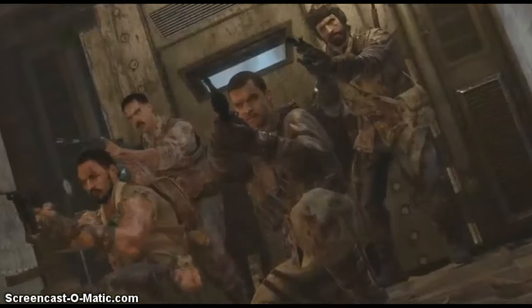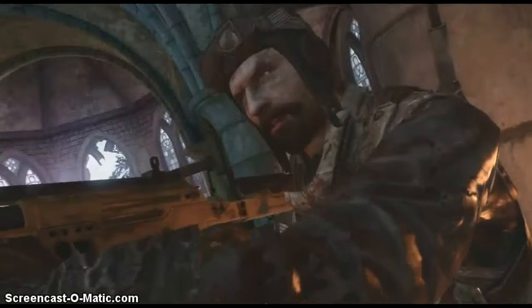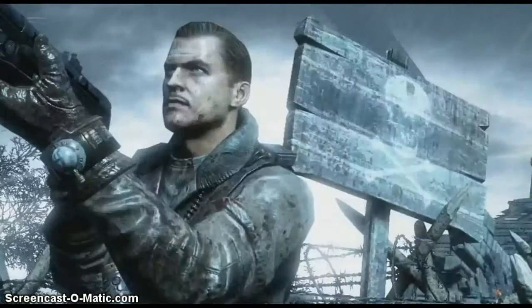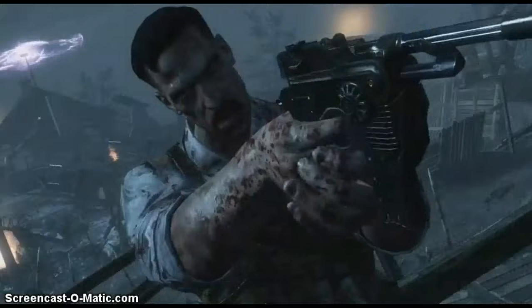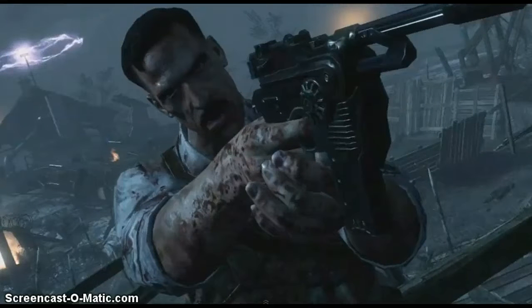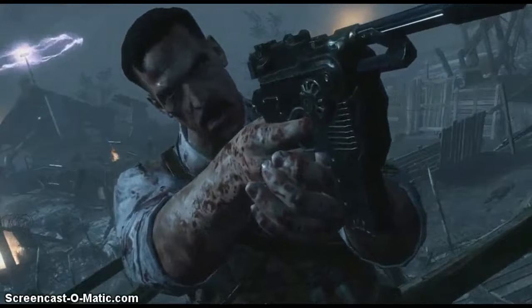These are the new four characters. Nikolai is there, and that's Dempsey. These characters are in their old form, so they don't look like what you know. This is Takeo, and obviously Richtofen. Now Richtofen here is actually holding the new starting pistol — this is the pistol you actually start with, which is very surprising that they've actually put a new starting pistol in there.